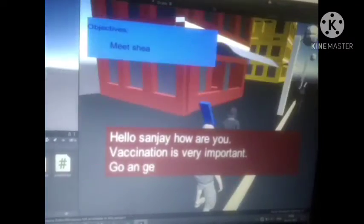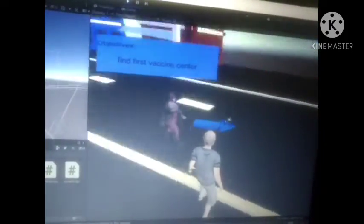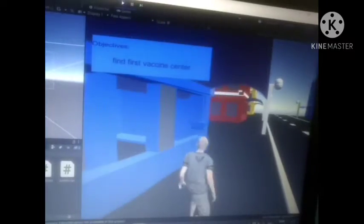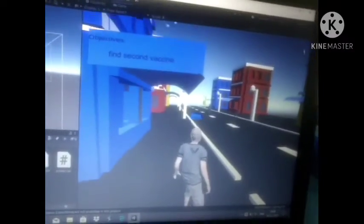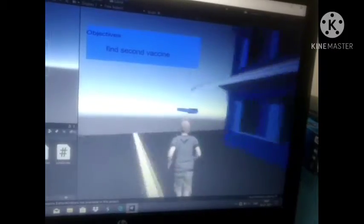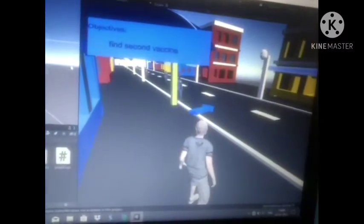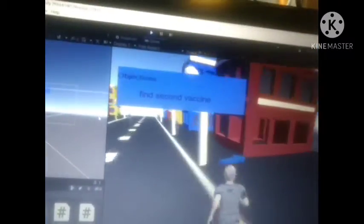Now we have to find the first vaccine center, and this arrow will point us to it. There is our first vaccine center. Now find the second vaccine center — there is our second vaccine center. That's it, guys, it is completed. It's a simple game that I made, and this is the progress so far.